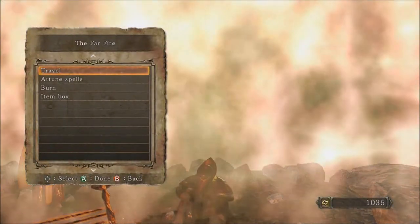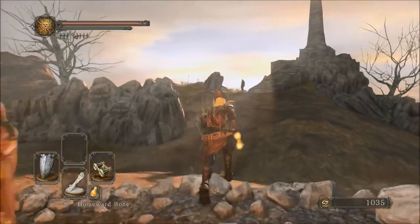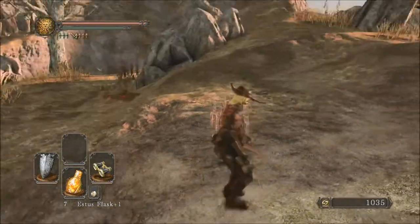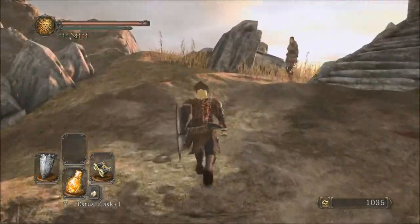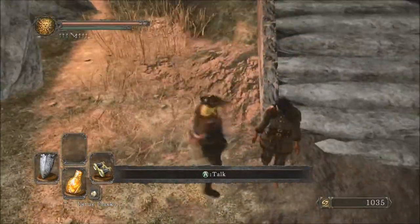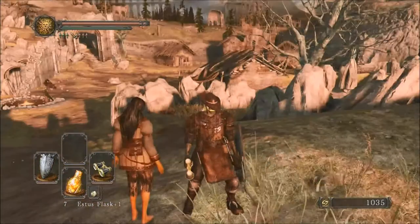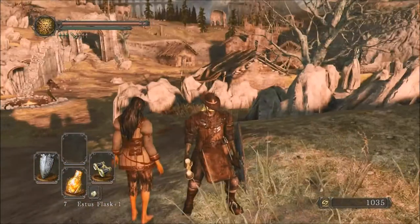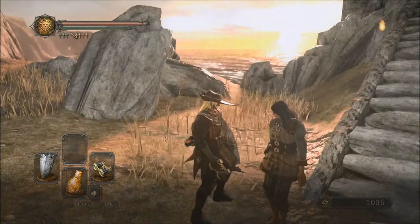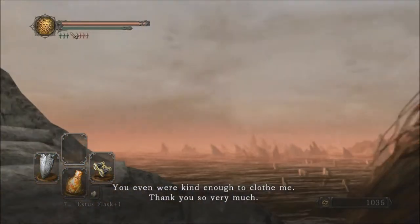You don't want to talk to her there as you continue, because there is a serious trap that will start up if you pull that cord that she was just behind. It's kind of a troll move. That armor does look better on a female character. She says she's in Majula thanks entirely to you, and she's grateful you clothed her — which is funny when you've only given her a pair of gloves.